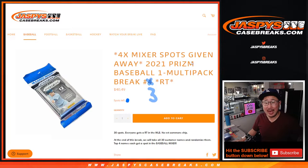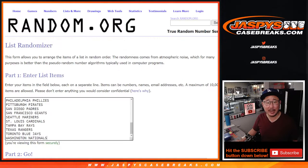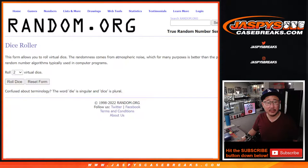So we're doing the pack break first — 2021 Prism Baseball Salo Pack number three. We'll give away those four mixer spots at the end of the break. Big thanks to this group for making it happen. All the teams are in. Let's roll it.